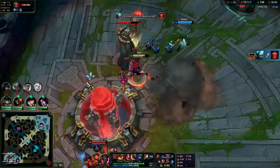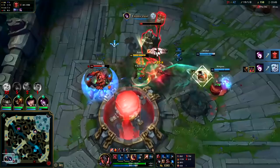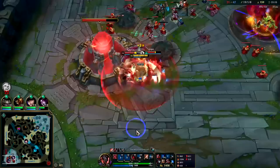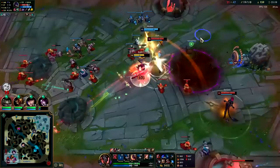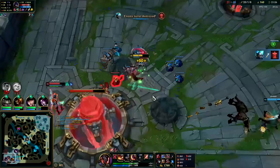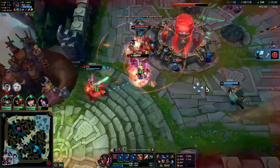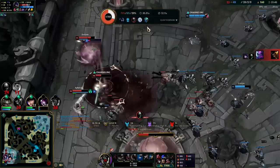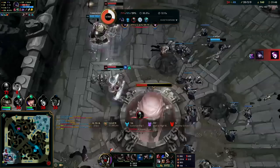We have nearly 3000 HP and nearly 380 movement speed. With our R we can dodge all their important skill shots. Line it up — Q, Goredrinker — they're gonna kite back towards their fountain. Once our stun's up I think we can kill Aphelios. Q, Goredrinker, W — oh he had his flash. It wasn't worth it — I thought I could finish him off but he had a little too much healing. They got my shutdown and they might turn it on my team here.